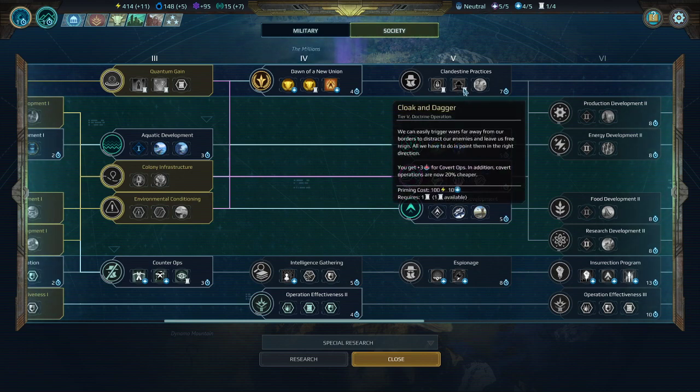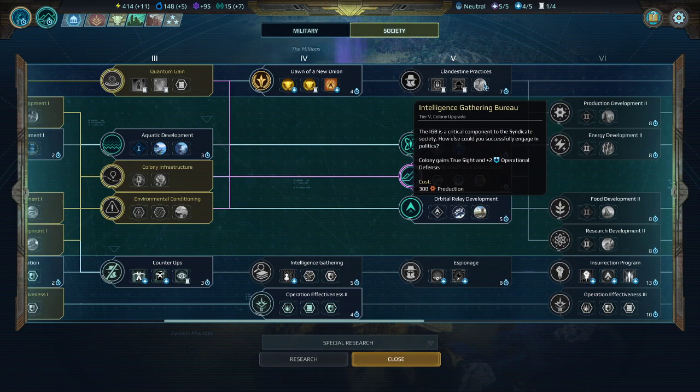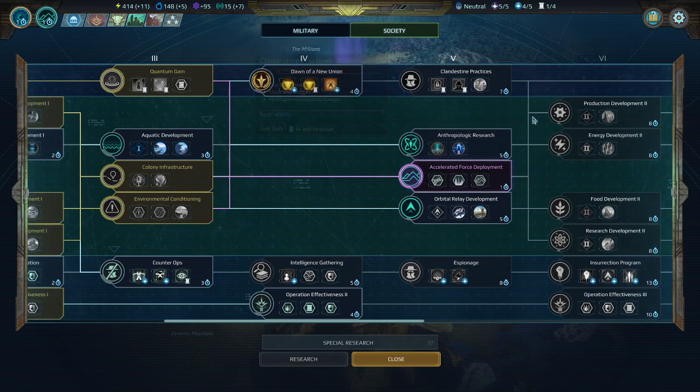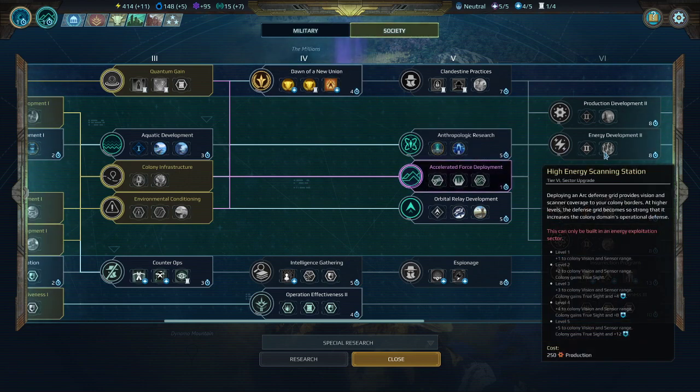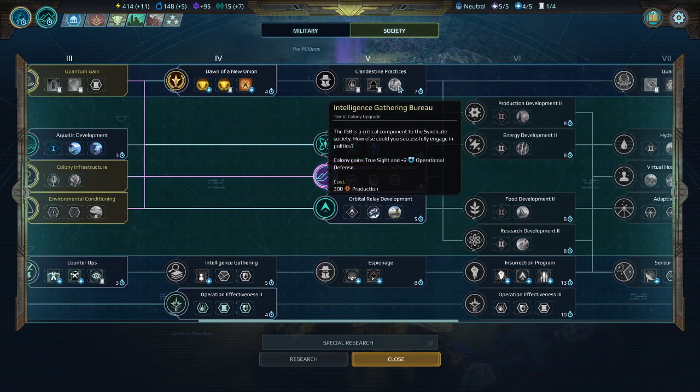However, operations are extremely powerful in increasing your chances of succeeding in instances where that's important — really, really strong. So you're going to want to take these in situations where it's viable. Similarly with the Intelligence Gathering Bureau — this would be useful against real players, especially the Truesight on the colony if you've boosted up the scanning. The colony scan range automatically gives you that too though, so this building is more useful against real people than against the AI.